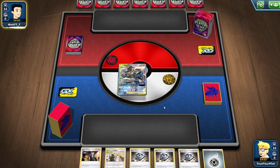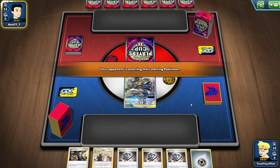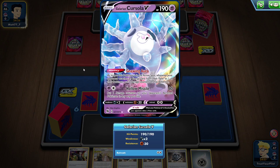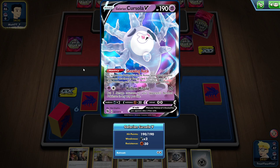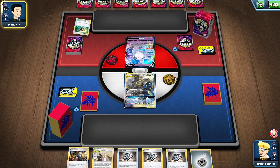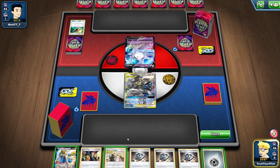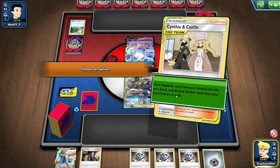This is an interesting start. How lucky am I feeling? I can Cynthia and Caitlin the Metal Energy away and draw three cards. That's kind of funny because I play the Metal Goggles, so they better be playing at least two copies of Tool Scrapper. Matt777, with the Player's Cup 2 Sleeves and Deck Box, is playing a Galarian Cursola deck on the launch of Vivid Voltage. If I draw well enough, I can knock this thing out, but that's probably not going to happen — so let's let it ride.